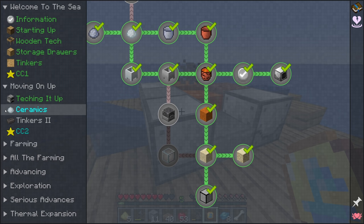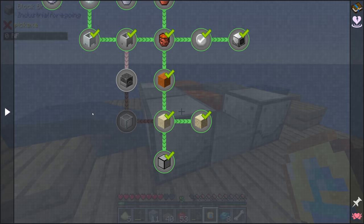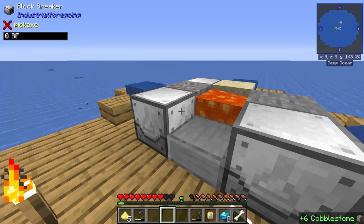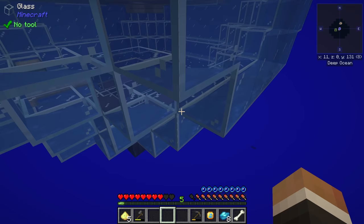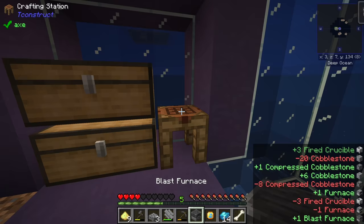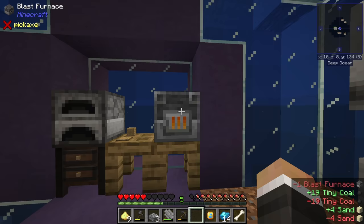We can now work on finishing the ceramics portion of the quest line. We need a blast furnace made with five compressed cobblestone, three fired crucibles, and one regular furnace - itself needing three more compressed cobblestone, so a lot of cobblestone total. From there we can begin making glass, because in this pack you have to smelt sand in a blast furnace to make glass. Once we have glass we can expand the base with the aesthetic we've been using.